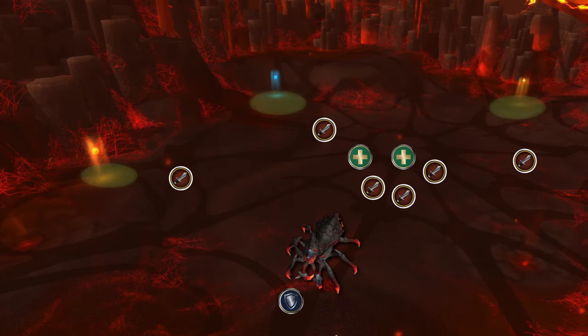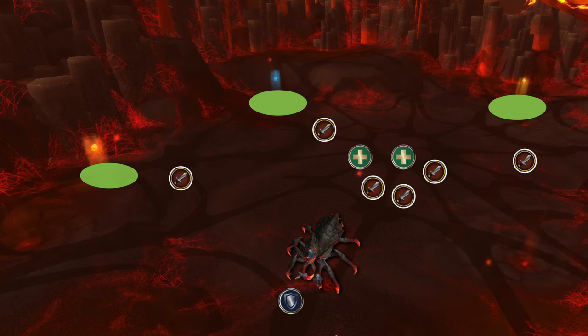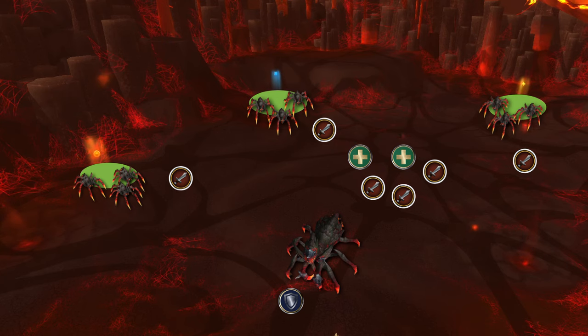Spiderlings are small adds which spawn from 3 set points. On 10-man, adds will spawn from 1 point at a time, but on 25-man, adds will spawn from all 3 at once. Assign DPS per spawn point and have them deal with the adds. Always keep a trap or a nearby totem at the spawn point.